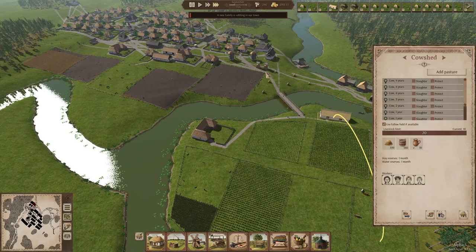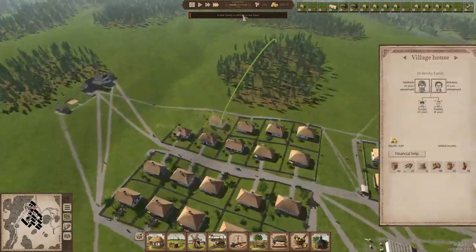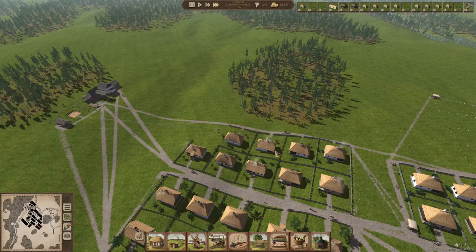There he goes with a cart bringing milk. We have a newborn bull, so these cows are also reproducing now, which is good. A new family settling in town means four new people that can work - a good family coming in.